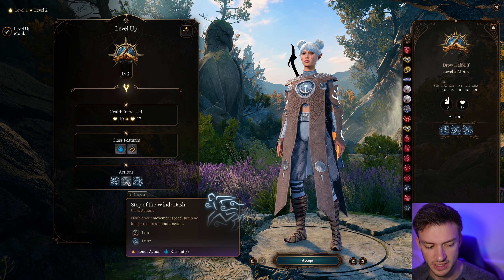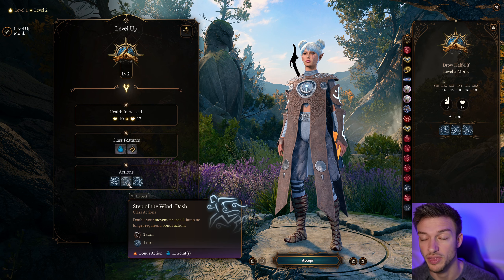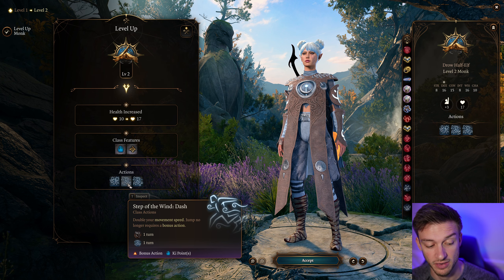At level 2, we get our nice Patient Defense, Step of the Wind Dash, and Disengage. This gives us the ability to jump without using any bonus action, so we can jump around often — it's really nice. You can add 3 levels of Rogue Thief to get the extra bonus action for this build. That is one way to do it.